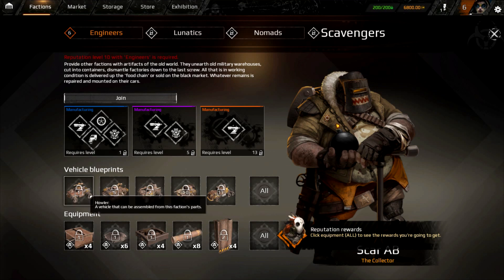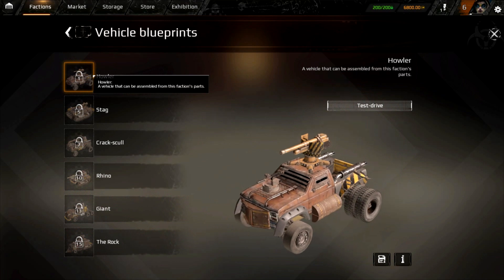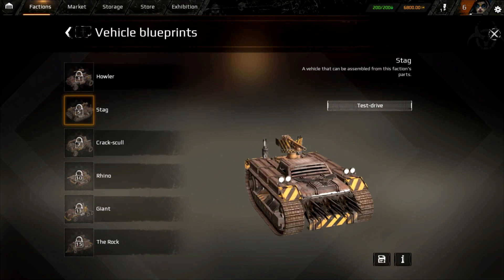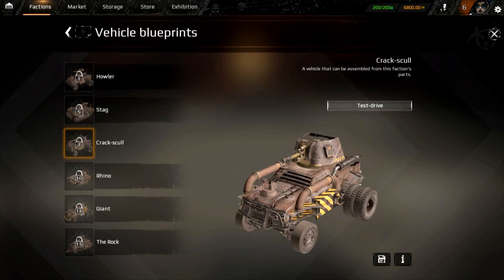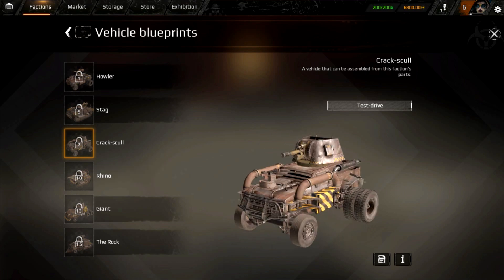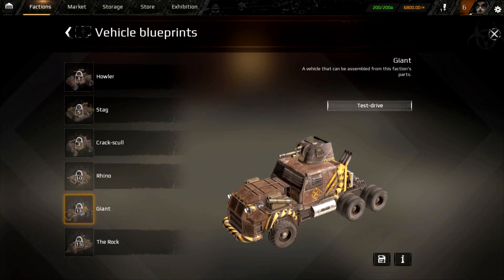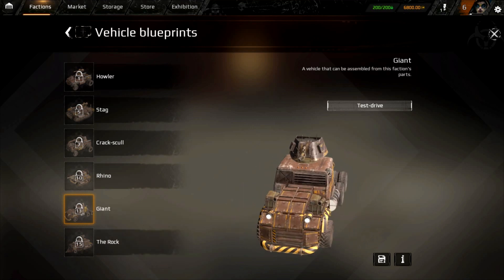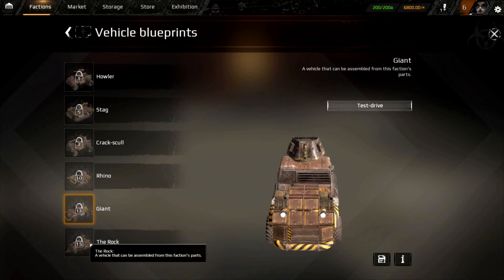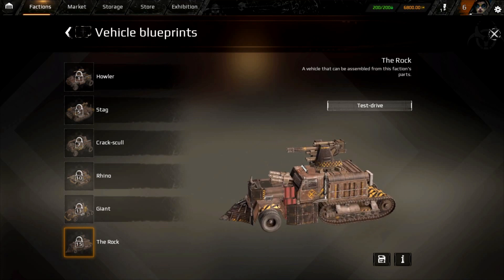Scavengers provide other factions with artifacts of the old world — they unearth old military warehouses, cut into containers, dismantle factories. Whatever is still working gets delivered up the food chain or sold on the black market; whatever remains gets repaired and mounted on their cars. Their vehicles: the Howler, the Stag — very similar to the Stug design — the Crack Skull with a cannon right there that looks amazing, the Rhino with an 88 millimeter, and the Giant with missile pods.